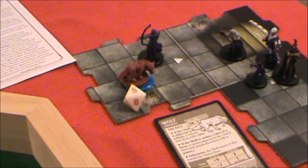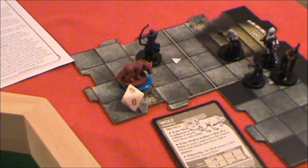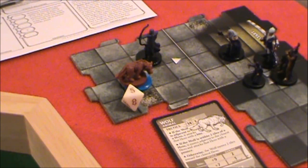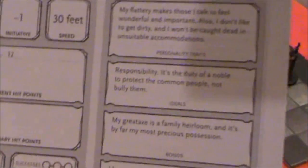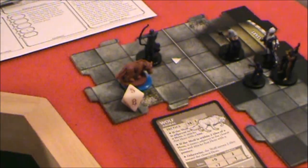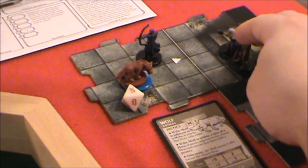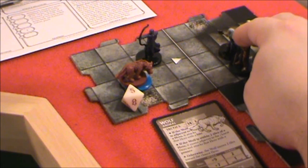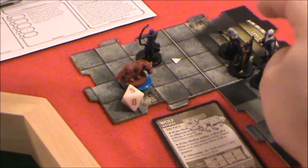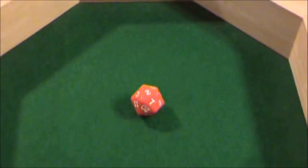We're going to let the noble go next. The noble was armed with a javelin as well as a sword. The javelin has a range of 30 feet — if he takes a move action and gets a good line of sight, 5, 10, 15 feet — yeah, he's definitely within range. So we're going to put him right there for a clear shot at the wolf. He's going to throw his javelin: plus 5 to the attack.